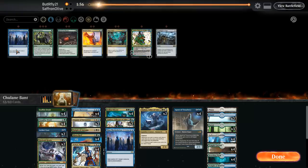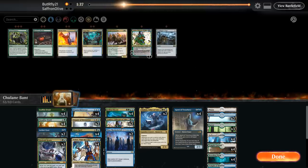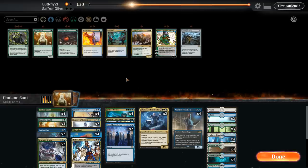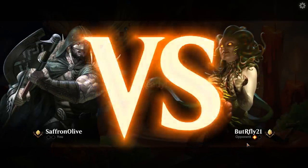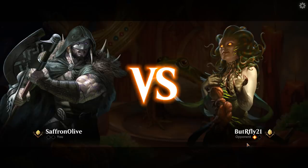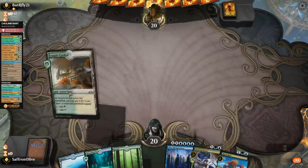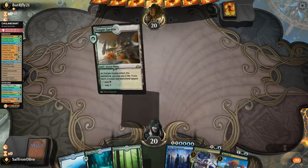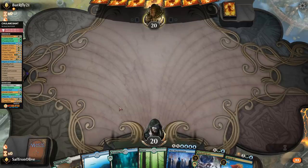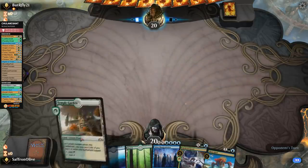We sideboard: bring in two Aether Gusts, two Mass Manipulations, and Veil of Summer. Go down Knight of Autumn, one Tamiyo, trim a Paradise Druid and one Teferi. That didn't feel great — we just got run over. Oko seems good almost all the time, but it's especially insane with the Gilded Goose draw. Turn 2 Oko with Goose means you're immediately attacking with 3/3s every turn. When it comes down fairly on turn 3, it's still strong but much less scary.